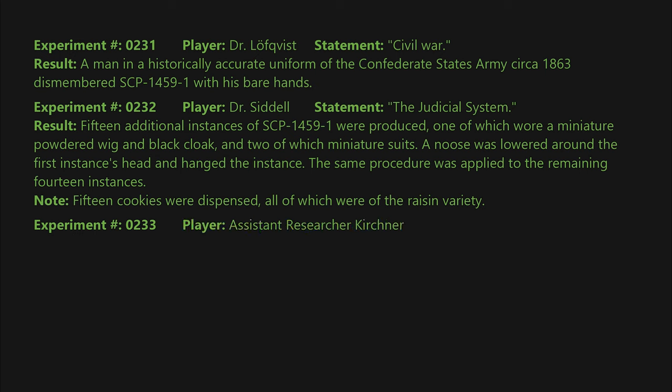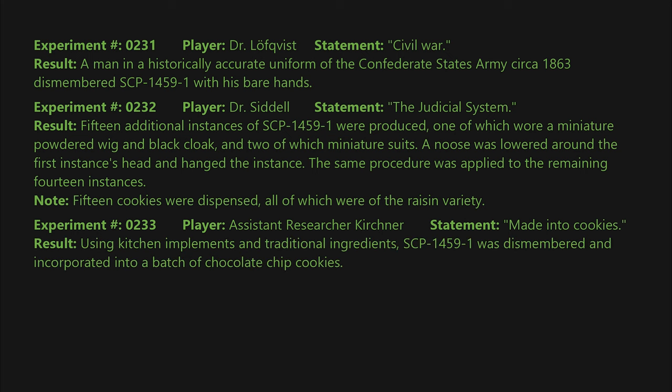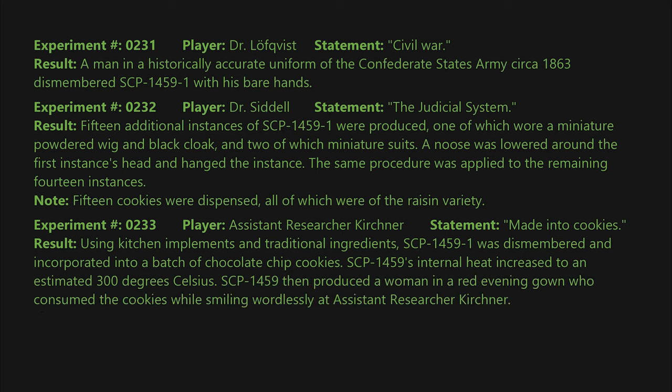Note: 15 cookies were dispensed, all of which were of the raisin variety. Experiment 0233: Player — Assistant Researcher Kirchner. Statement: made into cookies. Result: using kitchen implements and traditional ingredients, SCP-1459-1 was dismembered and incorporated into a batch of chocolate chip cookies. SCP-1459's internal heat increased to an estimated 300 degrees Celsius.